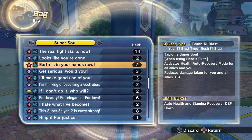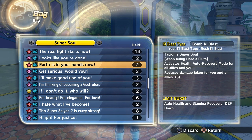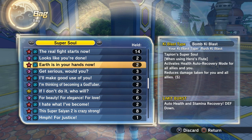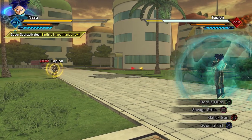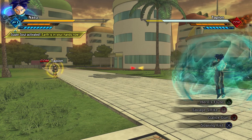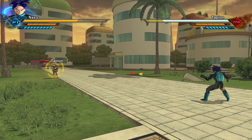Hero's Flute has a supersoul that pairs with it specifically. It's called 'Earth is in Your Hands Now.' It will activate health auto-recovery and boost the defense of you and all your allies by 5%. And you'd think that might make this move worth a damn, but check out how much HP you'll recover if you're able to get the full 8 seconds out. Yeah, any other healing option is better than this.